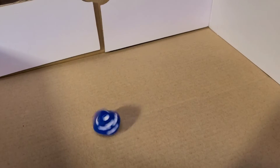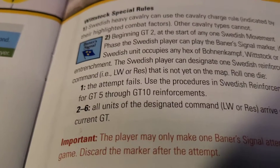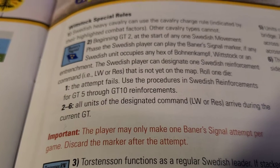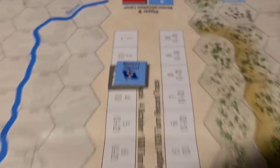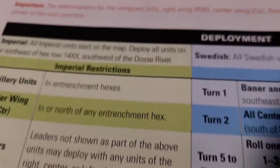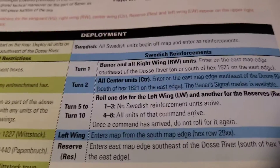And... oh no. A one on a six-sided die - one in six chance - and they got it. The attempt fails. By the procedures, we will not be able to use the banner signal attempt anymore. No more reinforcements for us until turn number five. Ouch! Everyone on turn five we'll roll a die.